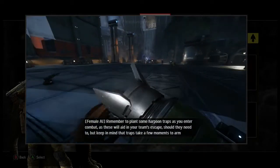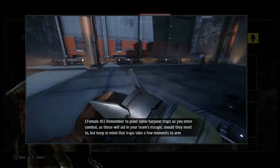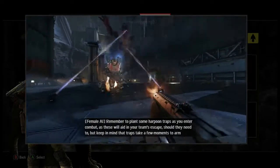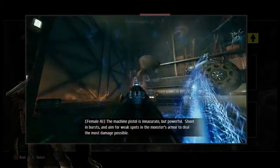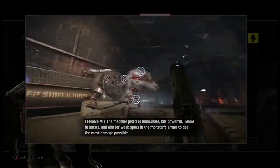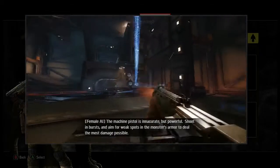Remember to plant some harpoon traps as you enter combat, as these will aid in your team's escape should they need to. Keep in mind that traps take a few moments to arm. The machine pistol is inaccurate but powerful. Shoot in bursts and aim for weak spots in the monster's armor to deal the most damage possible.